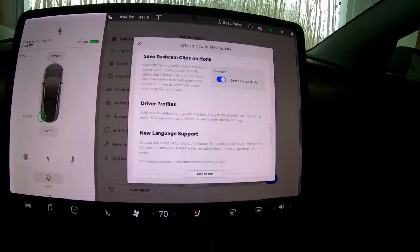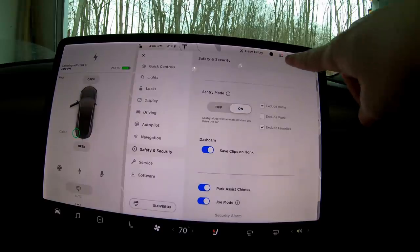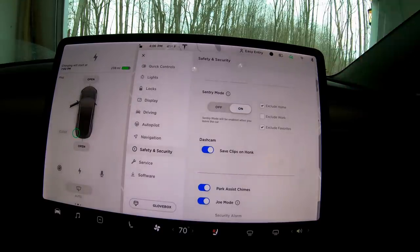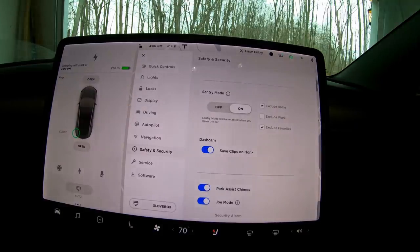Here's a really smart addition: save dashcam clips when you honk. I walked around the car and honked the horn — it should save the last 10 minutes or so. In the settings you can see 'save clips on honk.' After a few seconds it saves the clip. The reason it waits a few seconds is so that moment when you click the button doesn't get cut off — it saves the previous 10 minutes. Really nice.